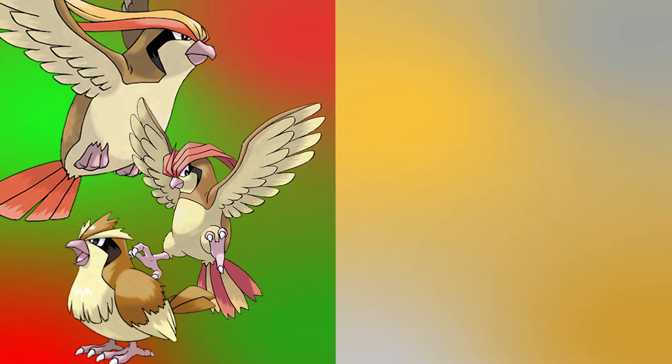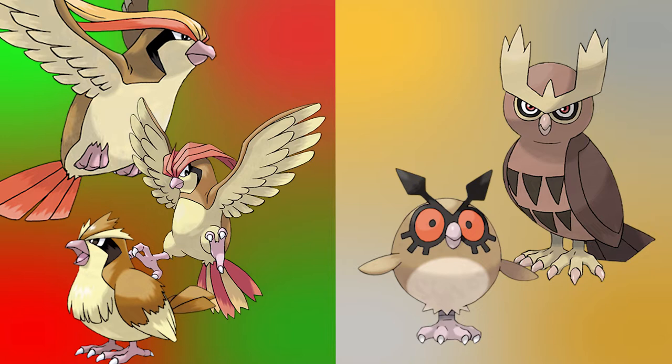Another way to see this is by looking at the early-route birds in each generation. In Generation 1 you have the Pidgey line, which seems based on relatively basic, somewhat realistic-looking birds. Compare this to Hoothoot and Noctowl, which fill a very similar role in Generation 2. The newer designs seem much less natural, especially with the clock-like design on Hoothoot's face, and they have an overall smoother, more stylized look.